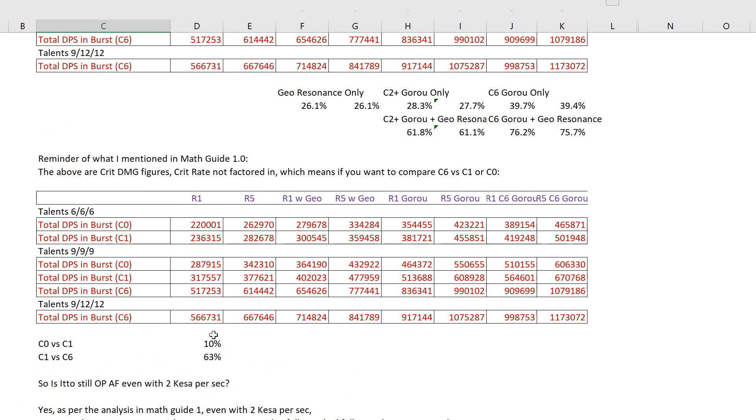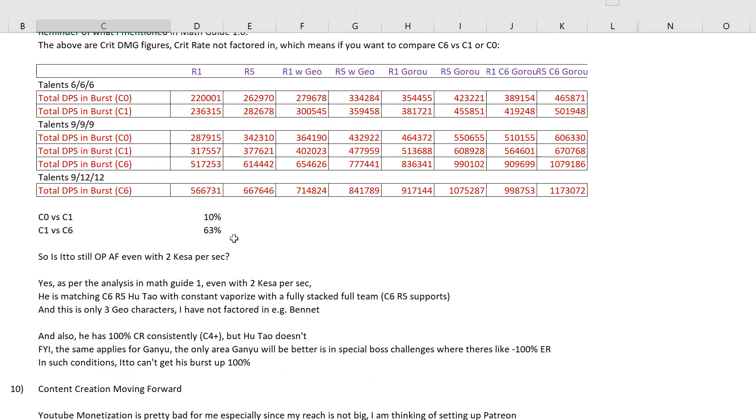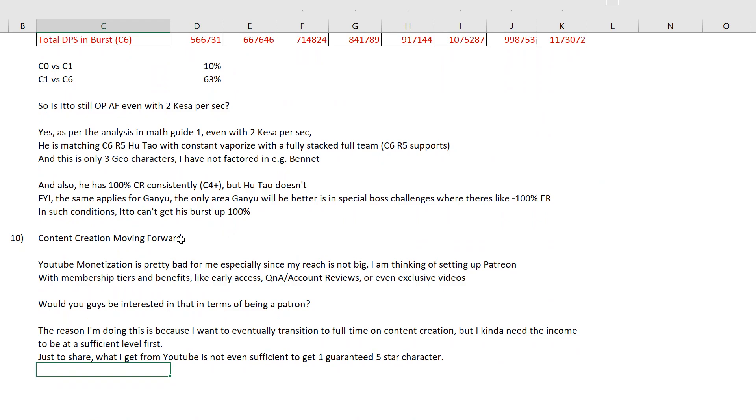That's what I wanted to talk about — the update on Ito, as well as content creation going forward and what would attract you to become a patron or subscribe with costs involved, like on Twitch rather than YouTube. The math guide next video will be Serpent Spine versus White Blind versus his signature weapon.